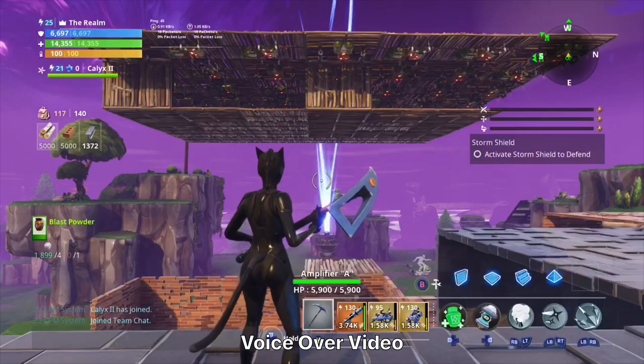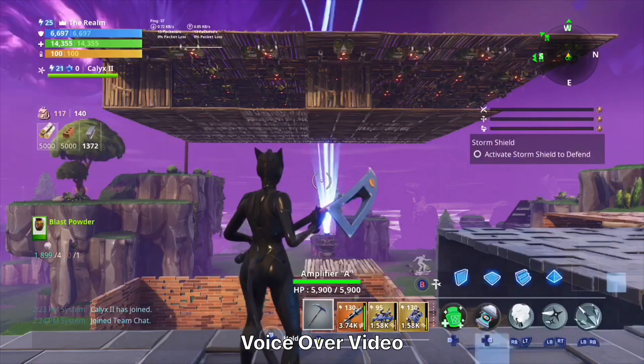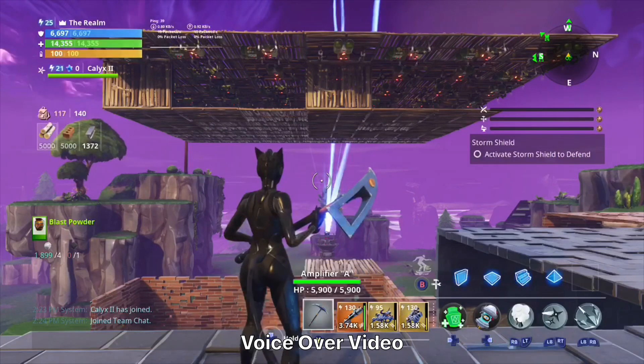Then once you leave, everything will still be back up — the stair will still be there and everything will still be up there. That's how easy it is to duplicate. This is for educational purposes only. Epic, please don't ban me — this is just so everyone knows about it. Please like, comment, and subscribe, and yeah, as you can see, it's still there.